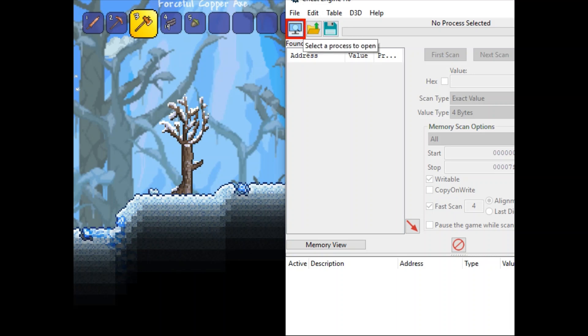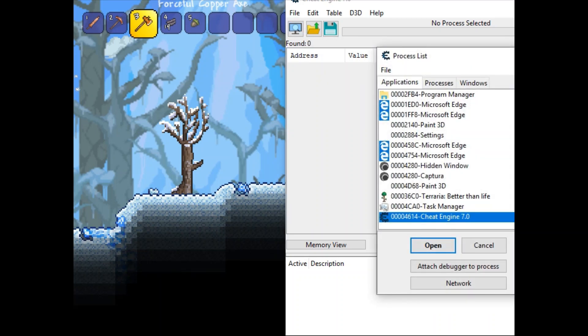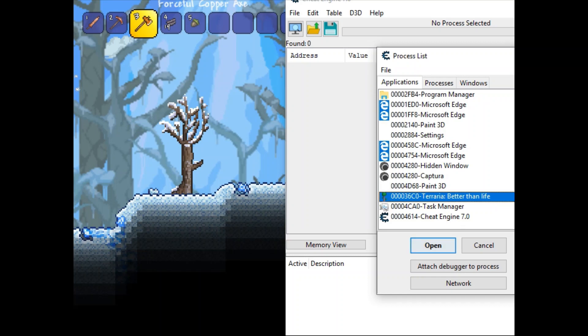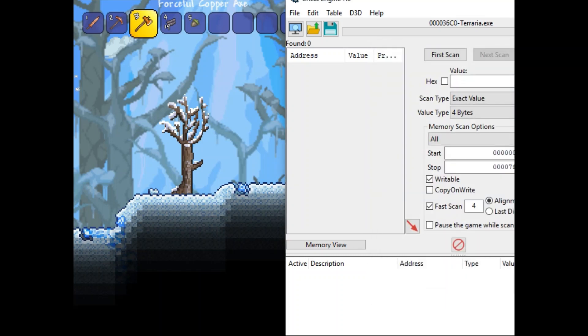If you were to do the tutorial, then you're starting off great. Otherwise, I'll leave a link in the description for a tutorial on how to use Cheat Engine and how to use it on basic games after this. So you want to go ahead and open up the files and the process list — these are the applications that are currently running. And we're going to go ahead and select Terraria. Now it's attached itself to the game.